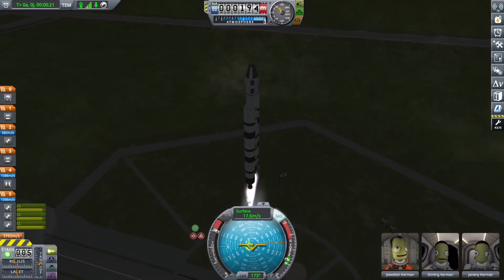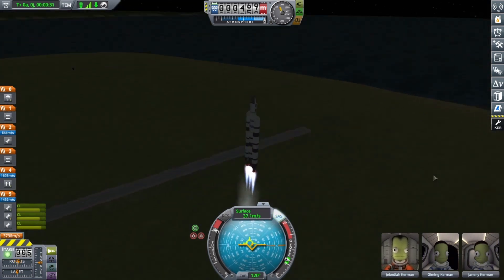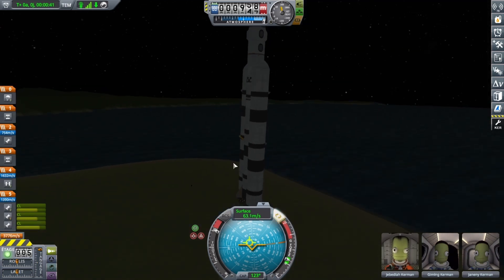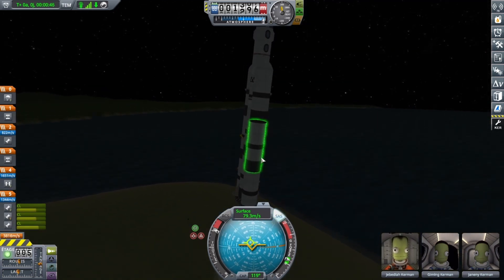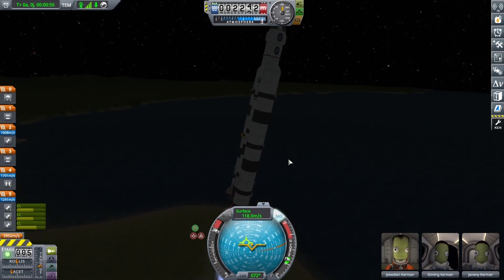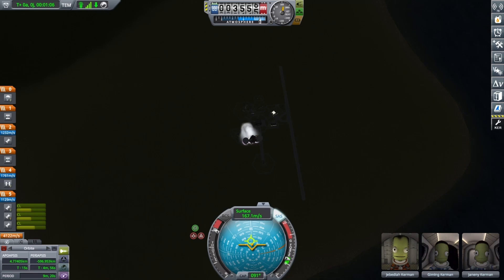This second mission is a lot bigger because it's not just for orbit — it's also a lunar mission, just flying around the moon. We don't have to touch the ground, just go around. It's not even orbiting the moon, so it's very quick and very easy to do.